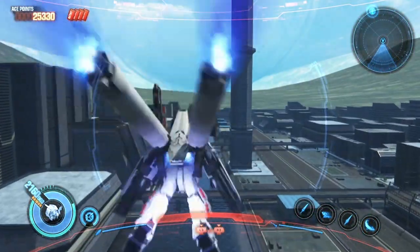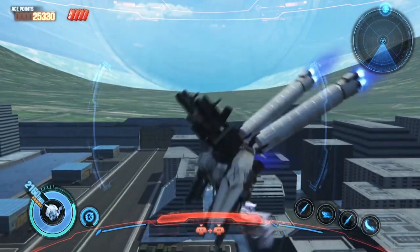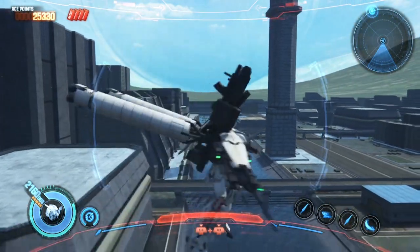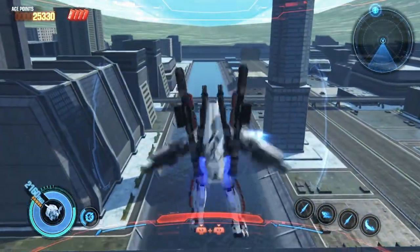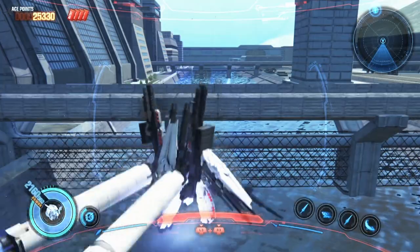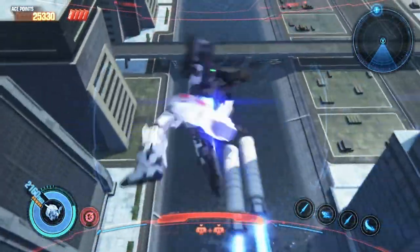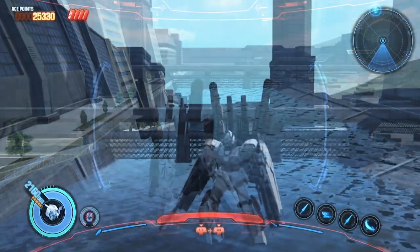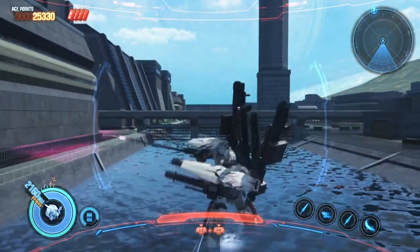Next up is the Large Booster. Press circle and you'll boost towards a locked-on enemy or in a straight direction of your choice, without using any of your boost gauge. What sets this apart is you can press circle again while boosting to detach the boosters and launch them towards a locked-on enemy for a large explosion — which is actually a pretty cool nod to the anime. And finally we have the Head Vulcan, which works great when used in conjunction with melee combat.